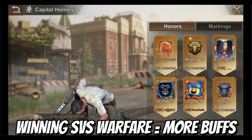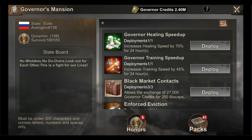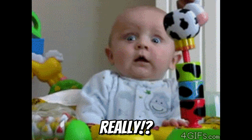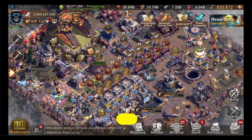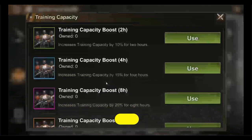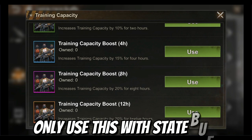Did you know that winning the State vs State warfare stage increases the troop training speed governor buff to 75% and the state buff from 30% to 45%? Also, the settlement buff training capacity boost actually helps improve your training speed — it increases the amount of troops you can train at any one time, giving you a relative reduction by percentage based on the governor's patriot buff and state troop training buff. My advice: only use it in conjunction with the governor buff and state buff. In three years of playing, I never thought to use the training capacity boost — what a miss.